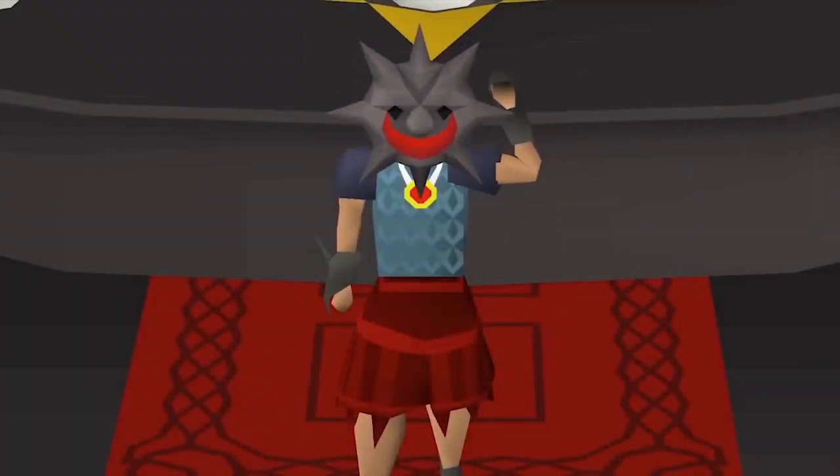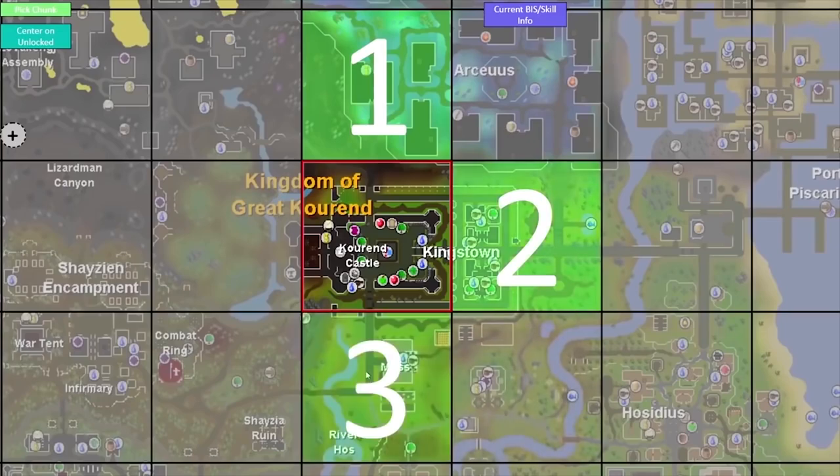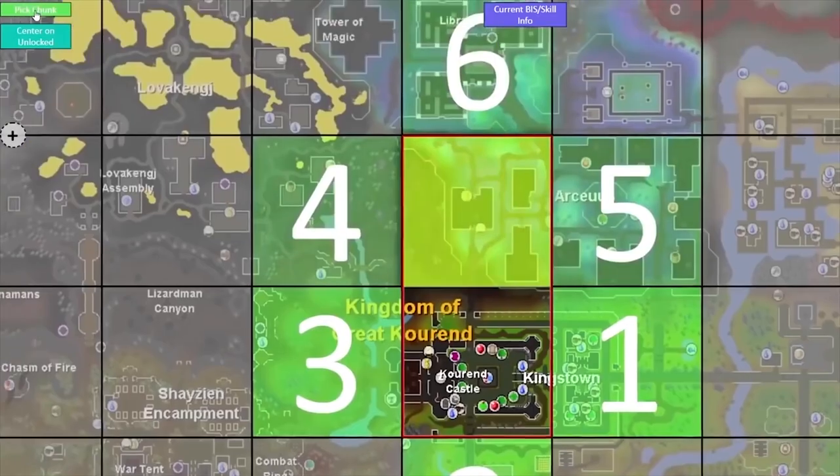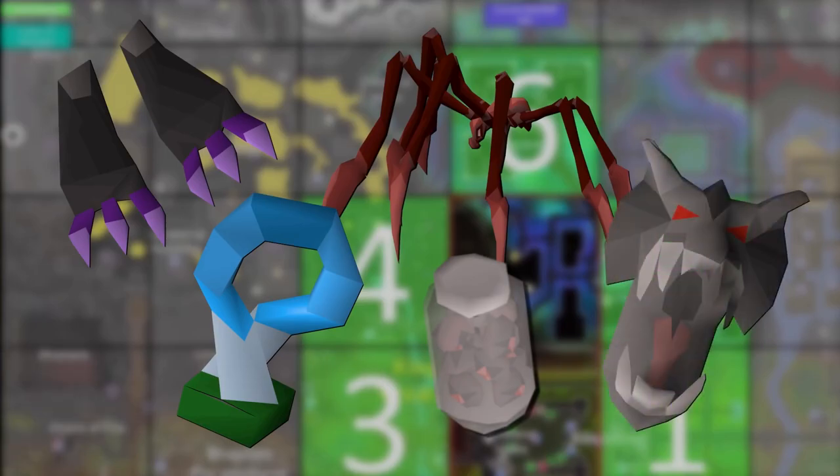Welcome back to another episode of the Extreme One Chunk Iron Man. On this account I complete everything in a chunk before rolling a random new chunk around me. The remaining items before I can roll my first chunk are the Dark Claw and Dark Totem from Scortizo, Serachnus Pet and Jar, and a Draconic Visage. In this episode we are going to work on all of the goals and we might even get some bonus upgrades.